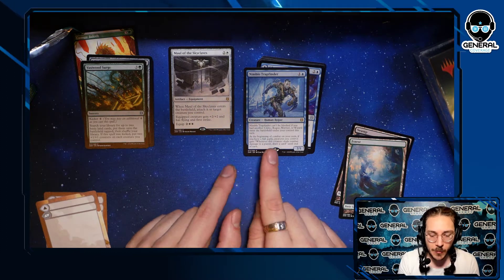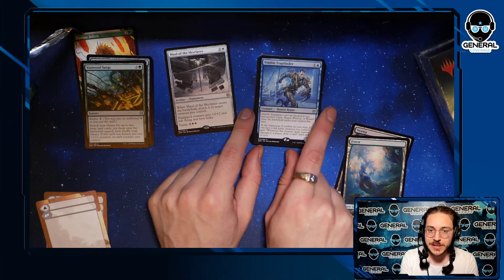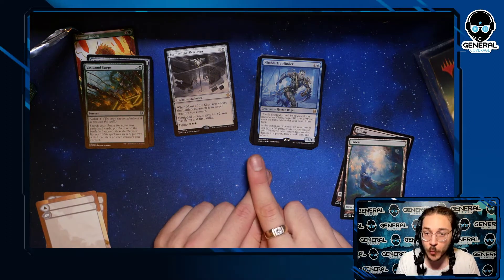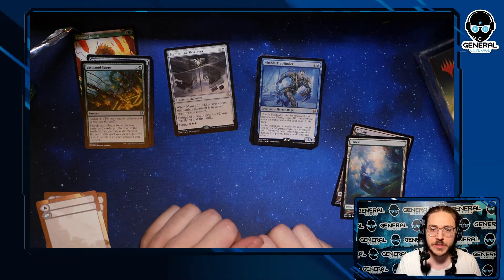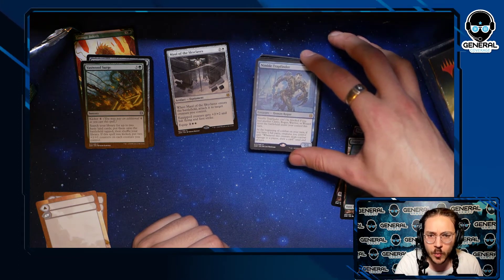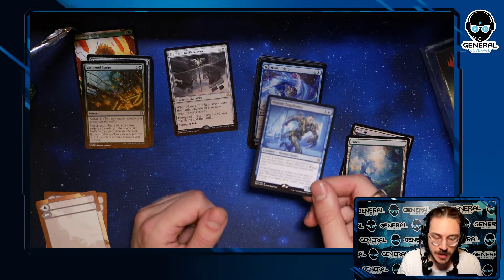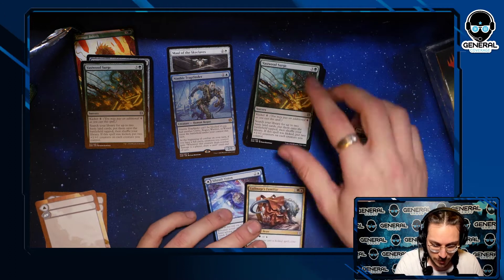In Dungeons & Dragons you have all these classes — these are your core classes. This set is very much focused on parties instead of allies, which was the previous mechanic in Zendikar. You have to have one of each: cleric, rogue, warrior, and wizard. At the beginning of combat on your turn, if you have a full party on the battlefield, whenever creatures you control deal combat damage to a player, draw a card — potentially drawing four or five cards if you attack with multiple creatures. Absolutely brutal.